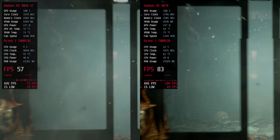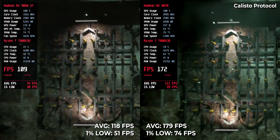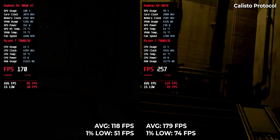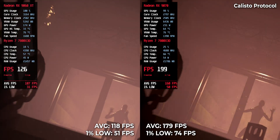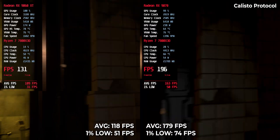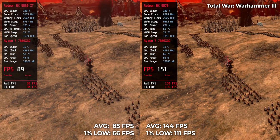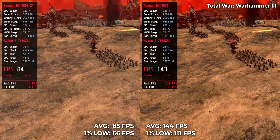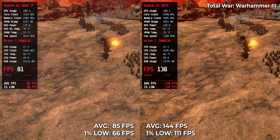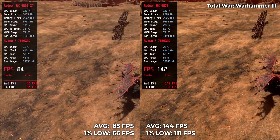The Callisto Protocol's visual fidelity demands power — the RX9070 responds with 179 FPS while the RX9060 XT holds at 118 FPS. Smoother camera movement and reduced input lag go to the higher number. Total War Warhammer 3 in massive battles sees the RX9070 hit 144 FPS while the RX9060 XT sits at 85 FPS. That extra headroom makes army movement and UI feel less sluggish when zoomed out mid-fight.